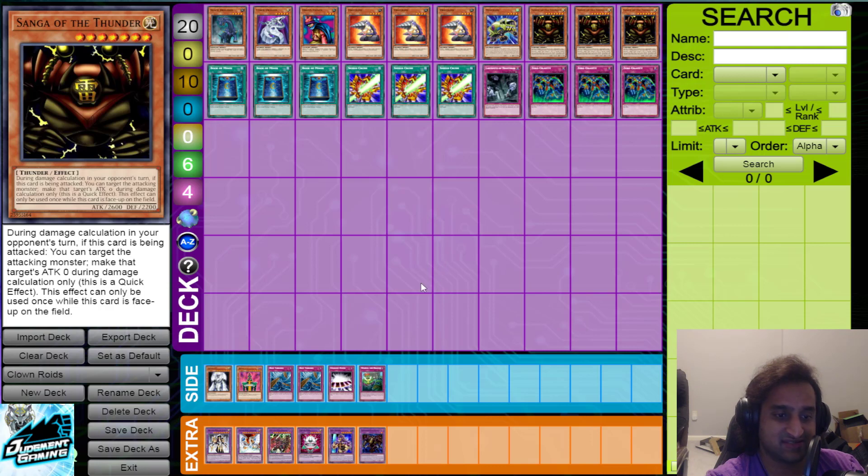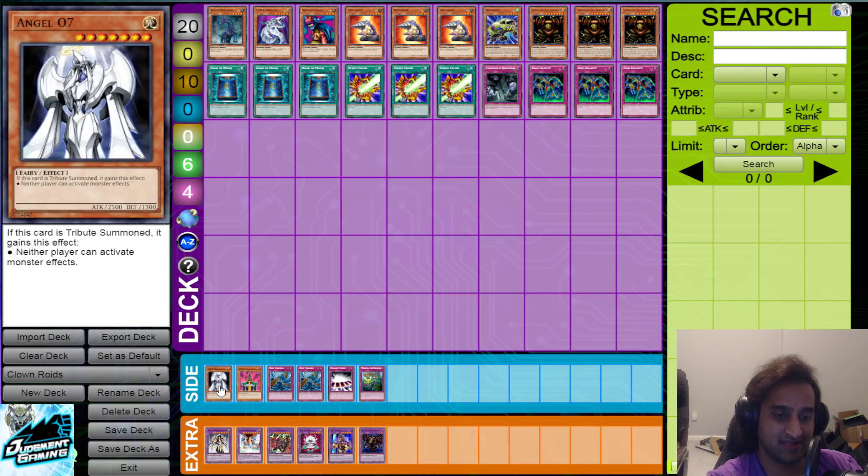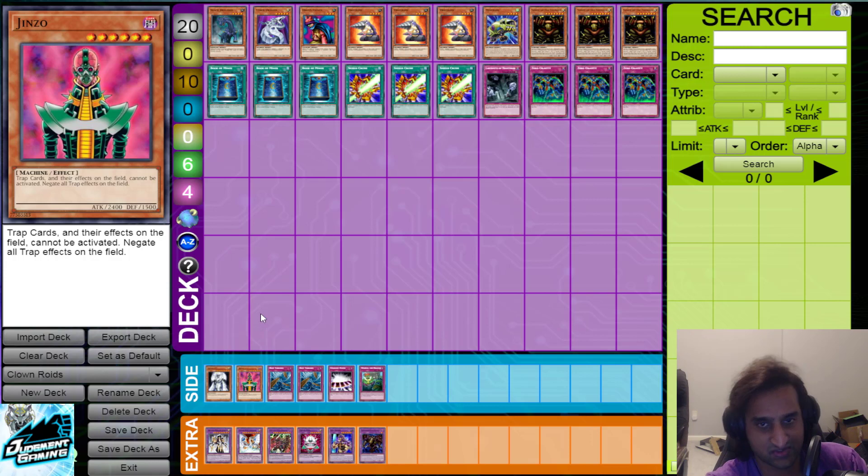With the Beware the Paradox Brothers skill, Angel 07 becomes an absolutely terrifying card for any deck running this skill. If your opponent is relying heavily on monster effects, you side in Angel 07 — if you get it out, you might auto-win some games. Jinzo does the same thing for trap-heavy decks; you summon Jinzo and you might win the game right then and there.